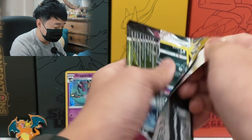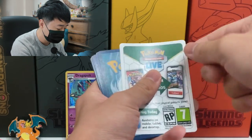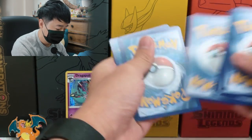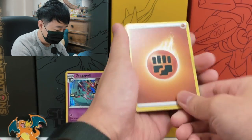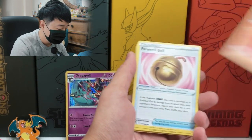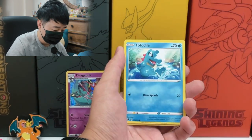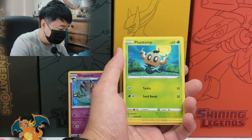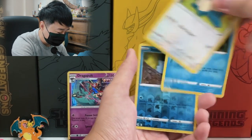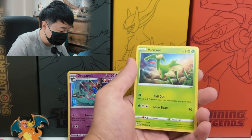I believe this is our sixth pack — well, I said six before but it's actually our fifth, and that was our sixth pack. Fighting Energy, Frostmoth, Cineseeer, Farewell Bell, Trubbish, Rotom Dial, Phantump, Snorlax — look at this Snorlax, it looks so chill. Snom, Reverse Snom, and Verizon.